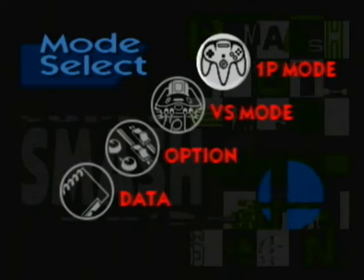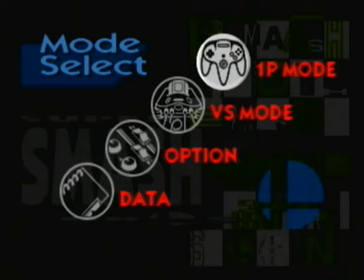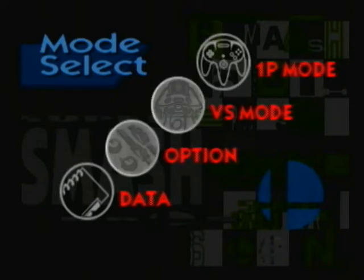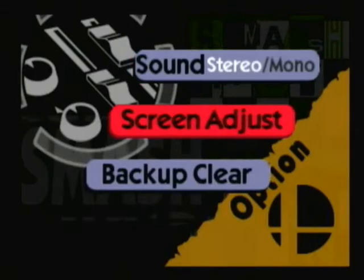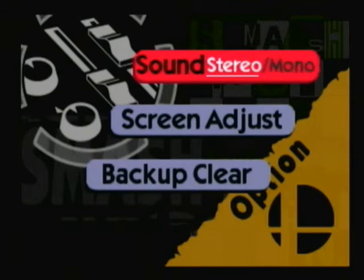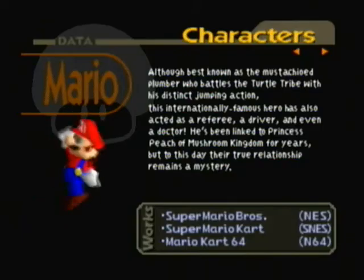So there are 12 characters — 12 Nintendo favorites. As you can see, there are four options right at the back: one player mode, which is one player obviously; versus mode, which is up to four players; options and data. Pretty much in options, you can change the screen, actually erase your data, and mess with the sound. And in data, you can see all the different characters.